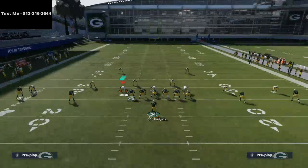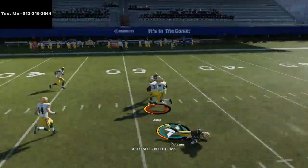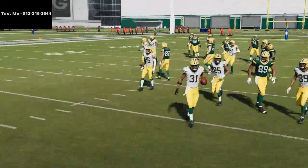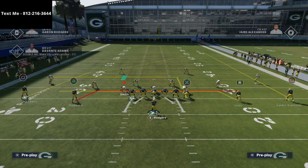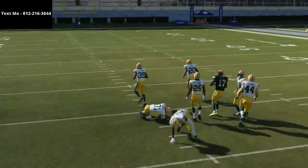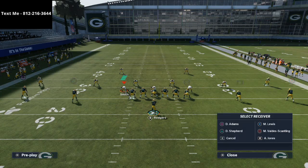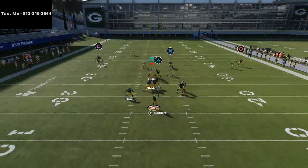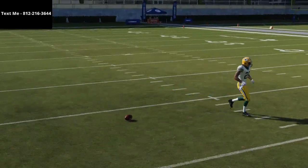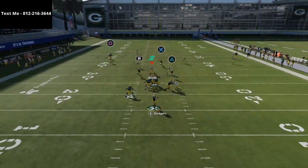This over route is also going to beat every coverage in the game. Against cover four, it's just a matter of timing — if I throw it low-ball, that's going to be wide open. If they're running cover three, same exact thing. I'm just going to low-ball this, and it's going to get in behind the linebackers and in front of the safety. Working the low-ball here is very effective — as a general rule, this is going to beat cover three.